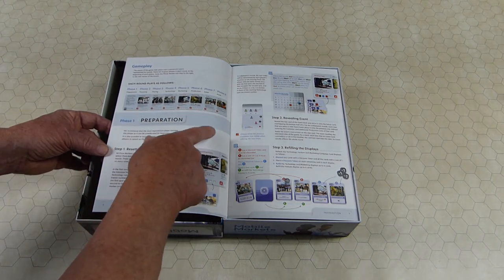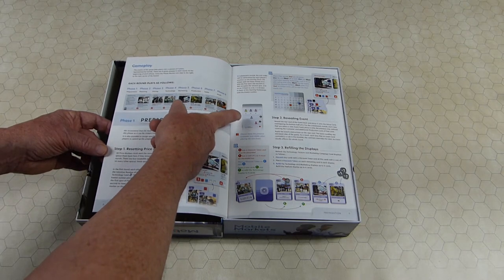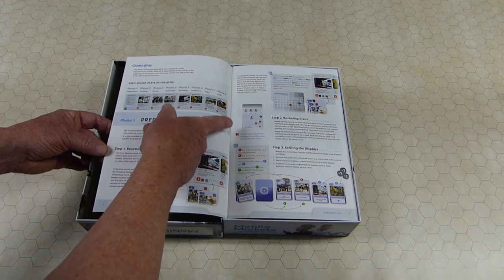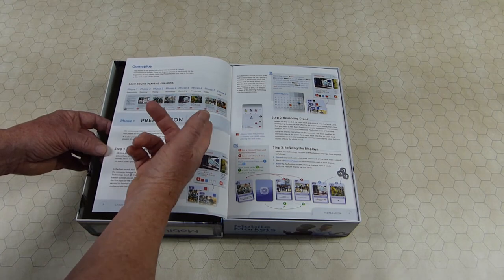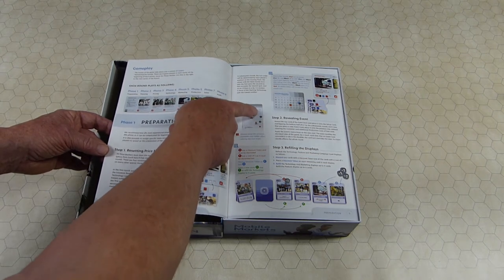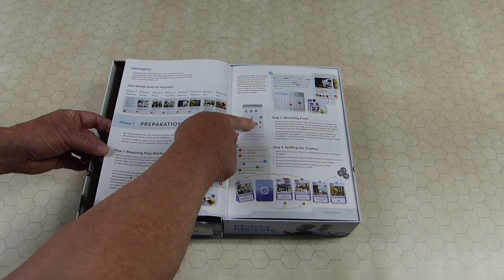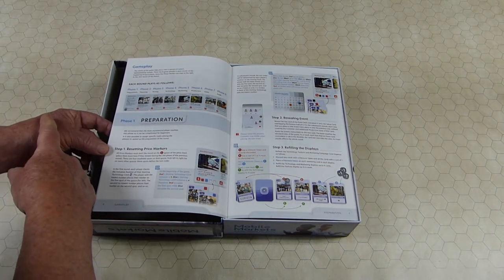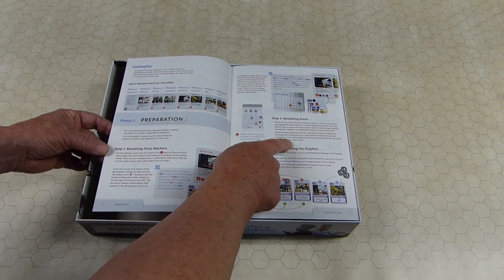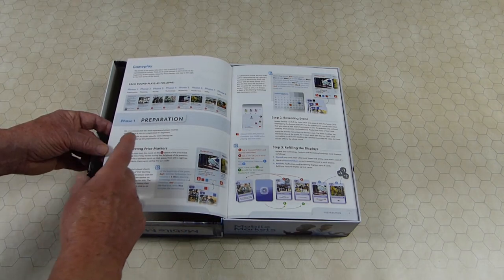In the first round, your starting technology card tells you relative turn order. Then reveal an event card — you put it on the setup deck overlapping the bottom half of the last round, so when you take a new event card, you put it over the previous ones covering the event, but not the customers and not the additional production icons. Every turn, everybody's production increases by one as the market just gets bigger.